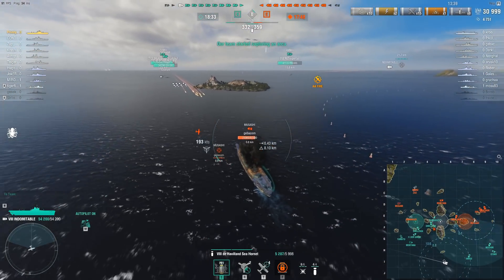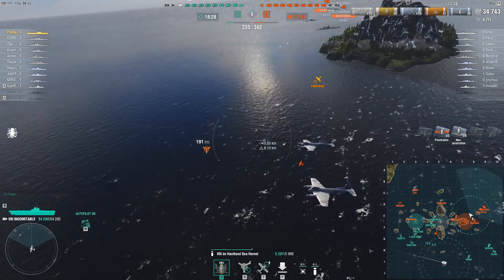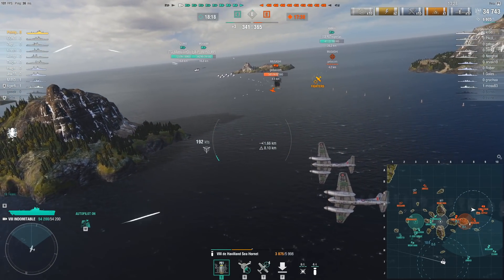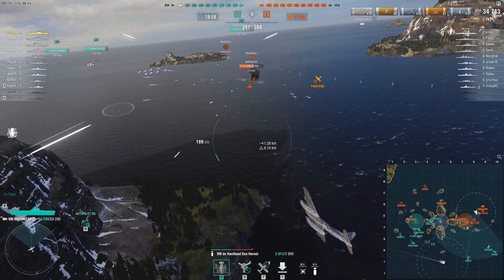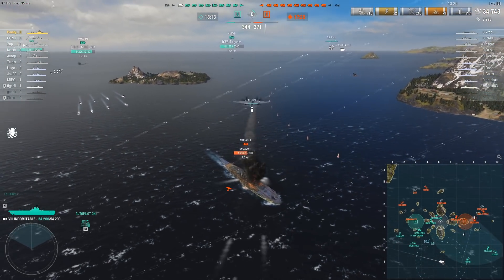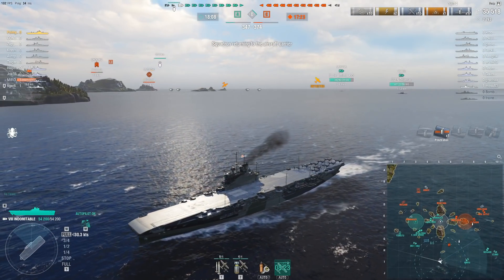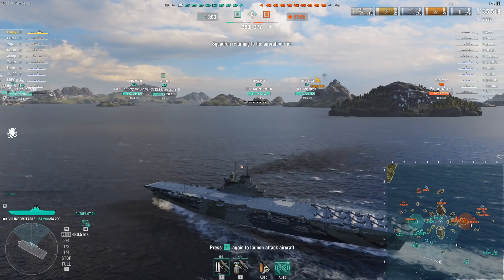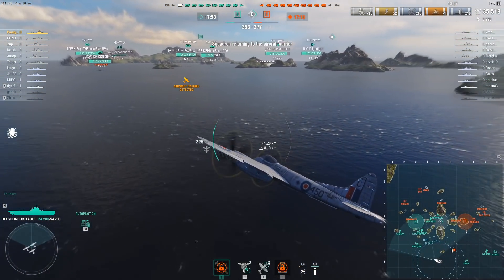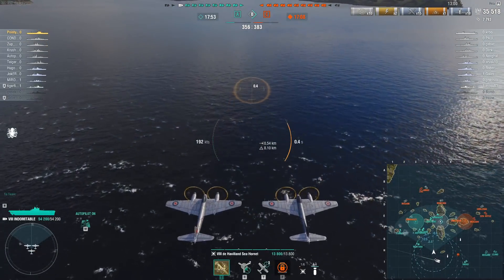If I was using a test captain I would have been trying this with Demolition Expert as well, which gives you an extra five percent fire chance on the bombs — going from about 27 percent to 32 percent, so that's a pretty decent increase. But I was using my 19-point existing Implacable captain. I couldn't use the test captain with this ship because it was basically a finalized premium at the point we were given it, and although that certainly would help matters and increase your overall damage output, it then becomes a choice of what other skill you sacrifice.